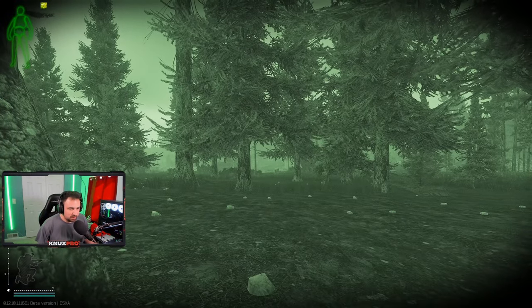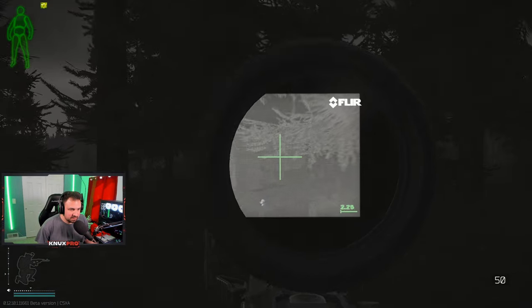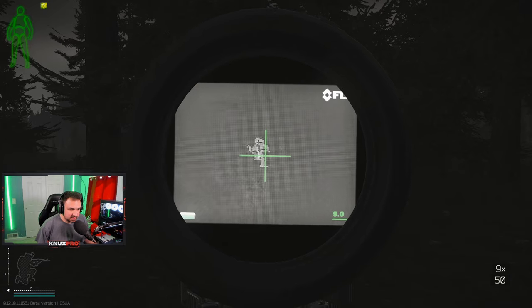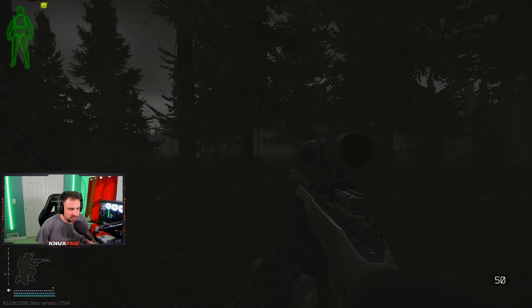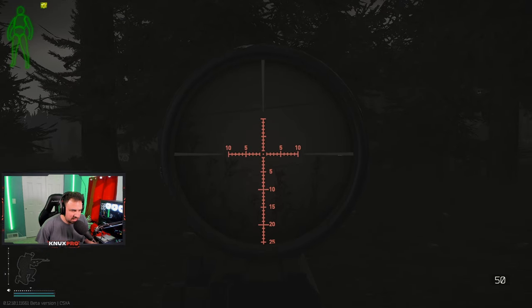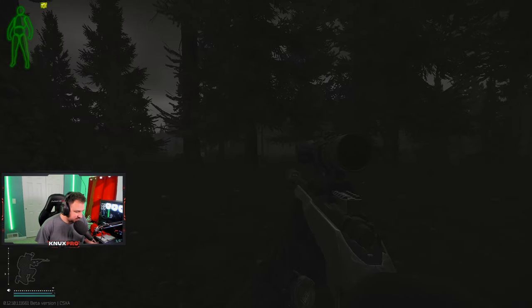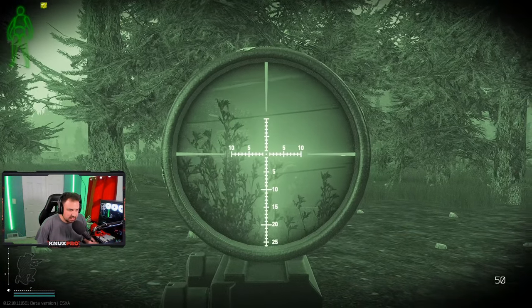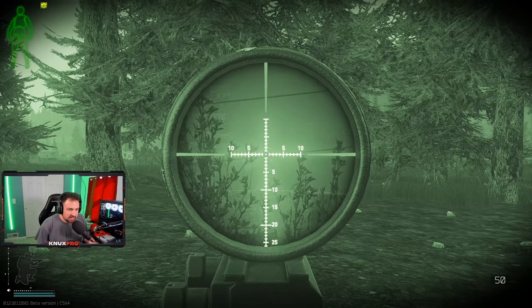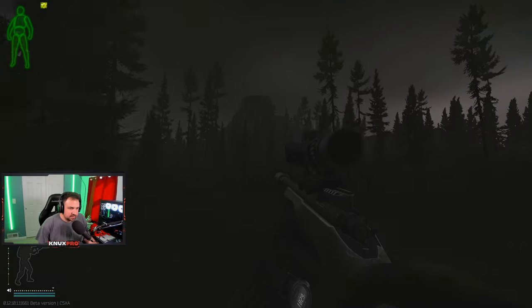If you want it a little easier, bring a weapon with a thermal. Turn night vision off — you can see Shturman there. Switch to your FFP scope — you won't be able to see well, but it's almost morning so you can almost see him. Night vision on — easy kill. You get a lot of XP and a lot of goodies for completing this quest.